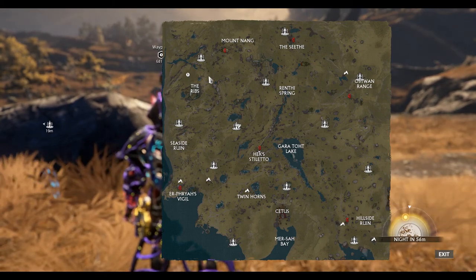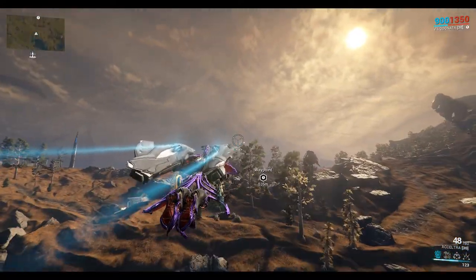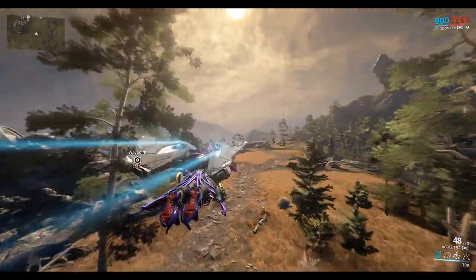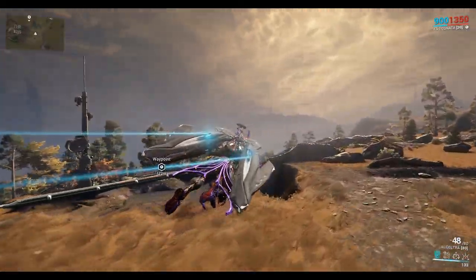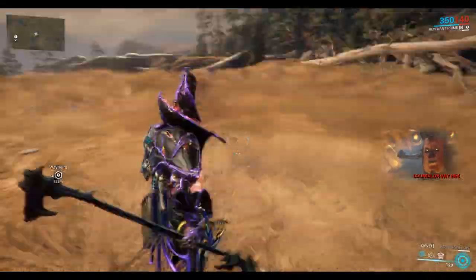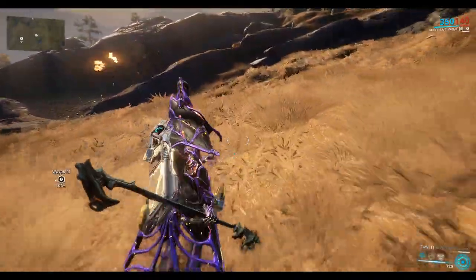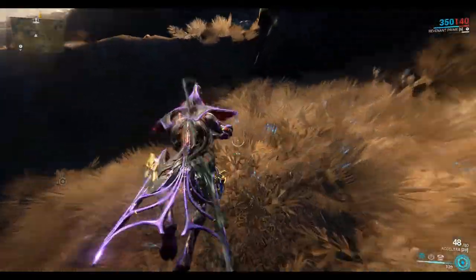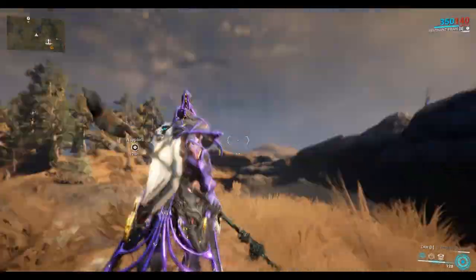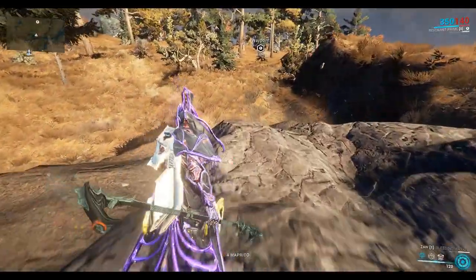There's a good spot here up northwest of the ribs, up around the area. You can see the ghouls are out today — it's okay, we can dodge those guys. Just attack these plants here and you get the Maprico fruit popping out.